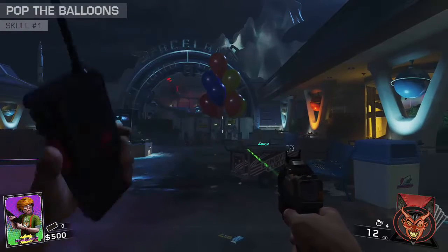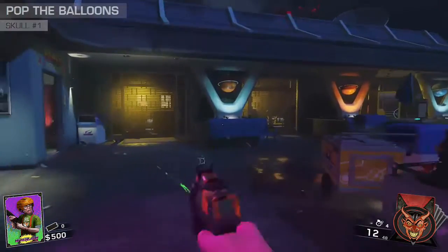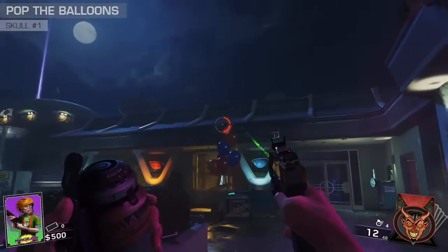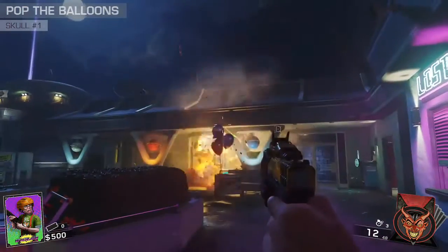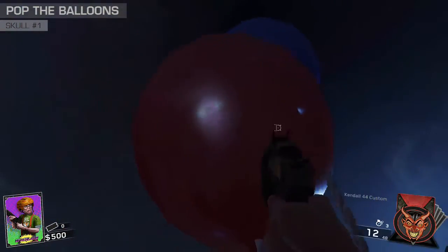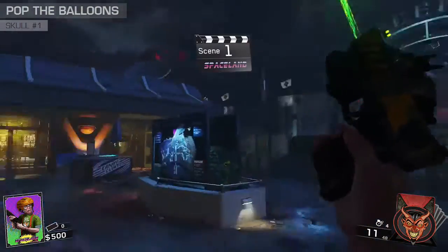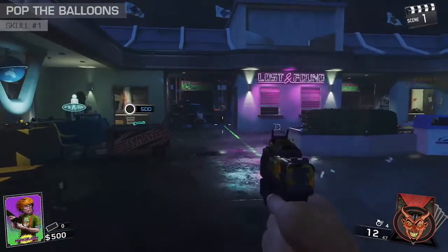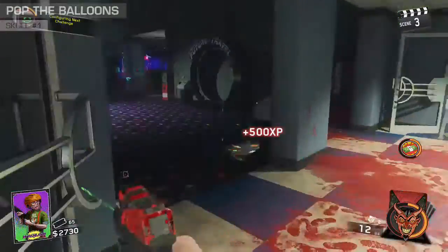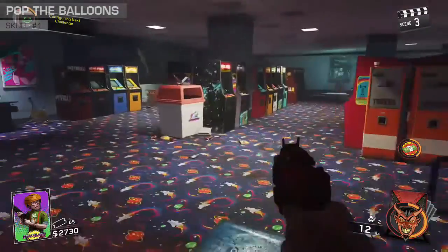When you spawn in, pop all the balloons in the starting room. You can pop them with just about anything — bullets, explosions, and melee all work. I always just toss a nade at them and melee any leftovers. You'll hear a sound upon completion of every GNS step. Now that a step is done, if you go to the arcade, a skull will be lit up on the Ghosts and Skulls machine. Upon completion of every step, another skull lights up.